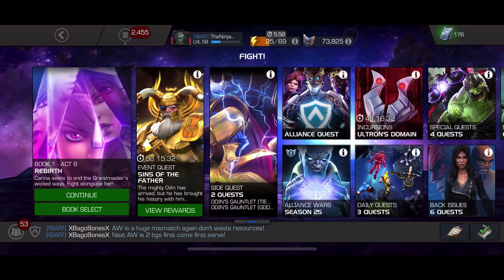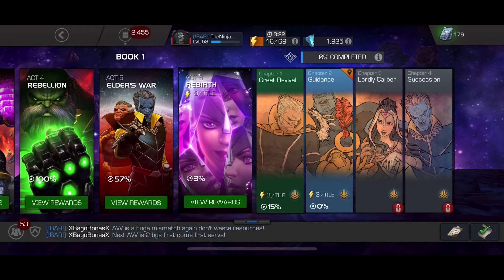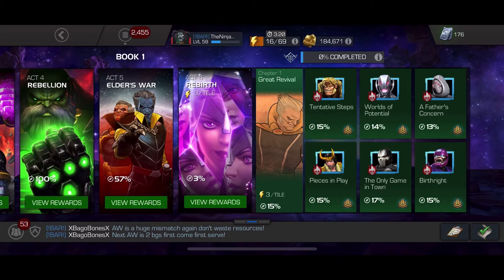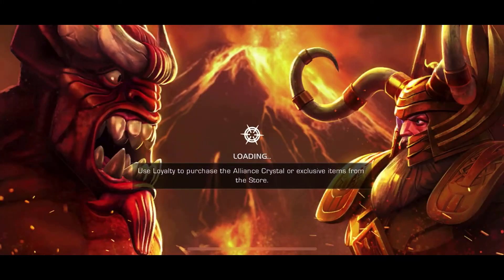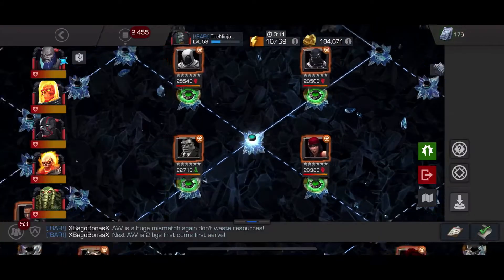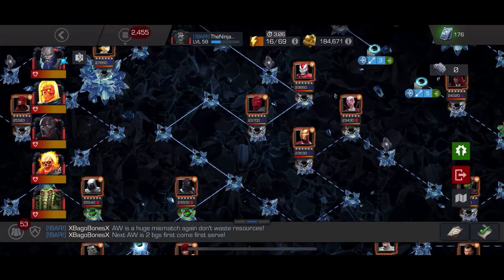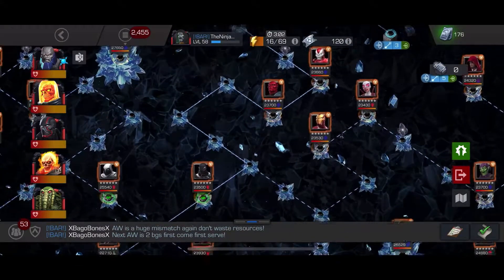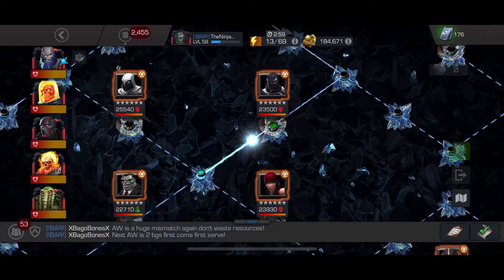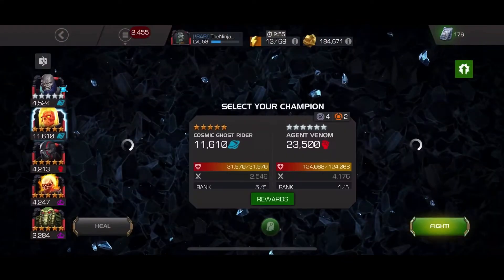Now it's time to go into Act 6.1.1 and go up against the No Retreat node. The thing with No Retreat is you can dash back, but you can't dash back twice in, like, three seconds or something — or else you get a degen. This node is very annoying. The last two quests are probably the worst for becoming Cavalier, and probably 6.1.1 is harder than 6.1.2.